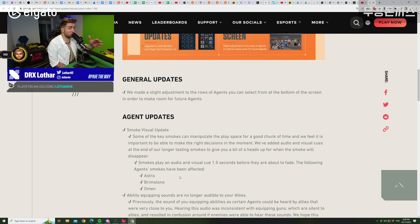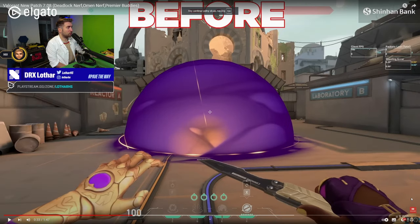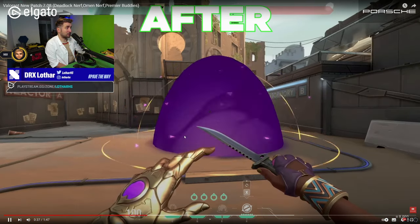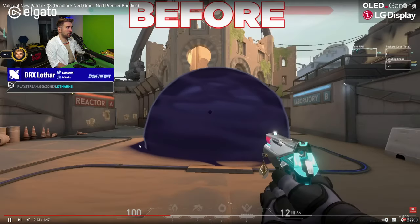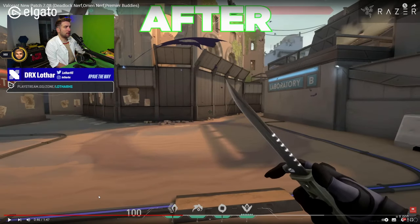No one is complaining about that, right? So I'm going to steal some content from Rem, because he has access to PBE and I don't. I'm going to show you how this actually looks in-game. This is the before, and this is after — as you can see, it has an animation and a sound. The same goes for Brimstone and of course for Omen.